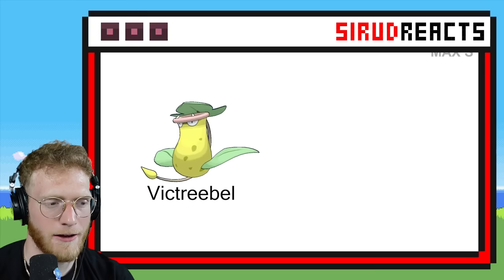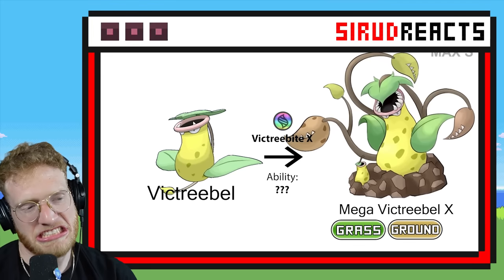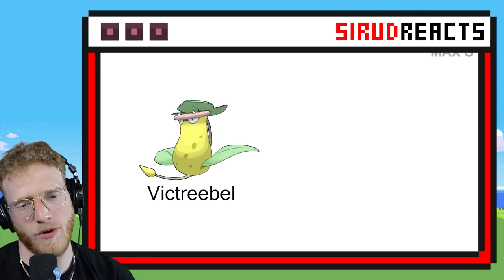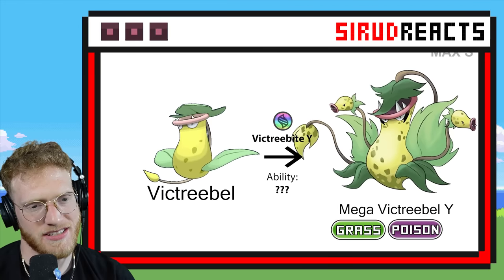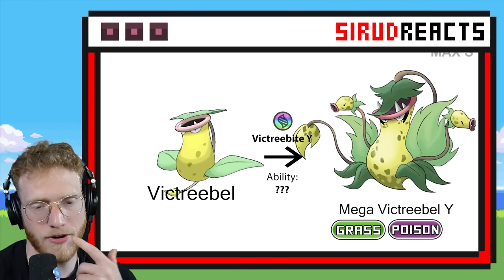Mega Victreebel — let's check this out. That's a mid one, I'm gonna be honest. I like the little piranha plants on the side — though I guess they're little Bellsprouts.